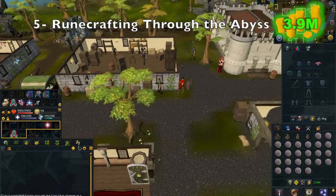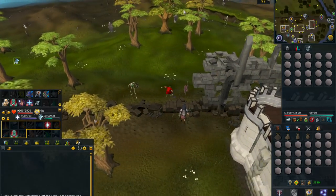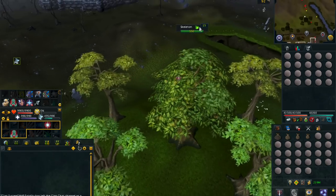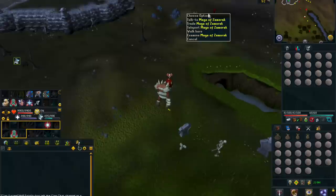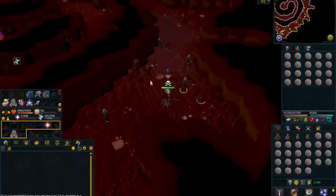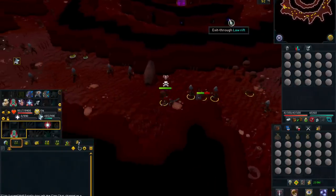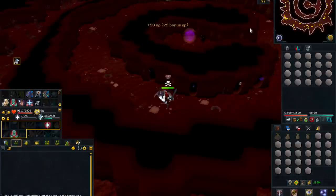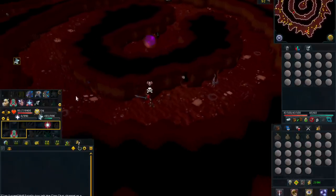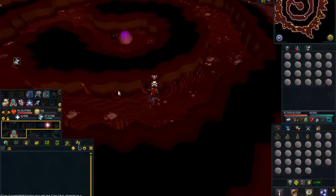Moving on to number 5, we have Runecrafting Through the Abyss. There are multiple runes you can craft, but I'm going to show crafting Nature Runes as it is one of the easiest and gives some of the best GP per hour for this method. For Nature Runes to be most effective, you will want 91 Runecrafting. Also, 93 Summoning is important for the Abyssal Titan. If you have the Hero's Welcome quest completed, this will allow you to make 5% more runes.